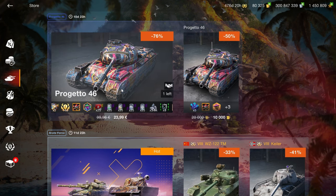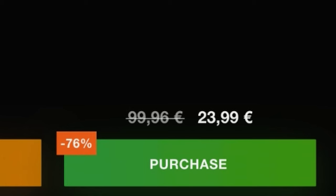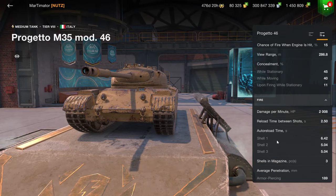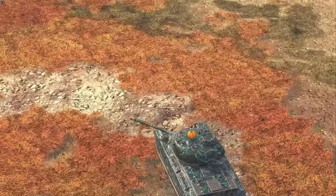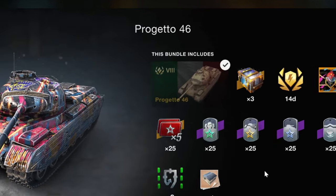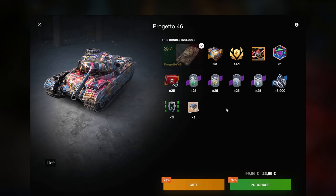The Projeto 46 is a good vehicle if you know what you are doing. However, this bundle is 24 euros for what is essentially a modified 5.5k gold bundle — 5.5k gold being around 12 to 13 euros — plus times-5 XPs locked to the Projeto. This vehicle is a good tank if you are knowledgeable at the game, but it only has 180 millimeters of standard penetration and doesn't really have any armor whatsoever, so it is quite difficult to play. The bundle really depends on if you want the Projeto — it can be somewhat worth it, but there are certainly better bundles out there.